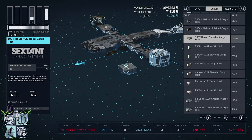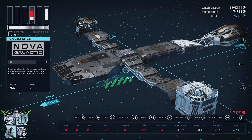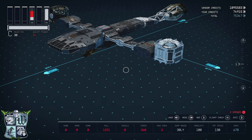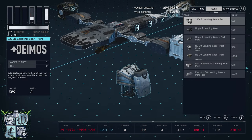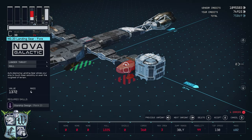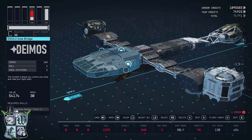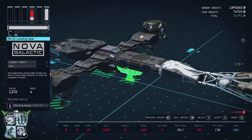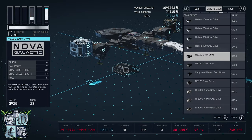Next I'm going to add the docker, which goes on top of the one-by-one — essentially one ladder going right through that hab and no other ladders anywhere else, exactly the way we want it. Now I'm going to add the Nova Galactic NG-20 landing gear: one there, copy, one right there, then copy and flip to that middle configuration so it tucks right under there. That's all the landing gear we're going to need.